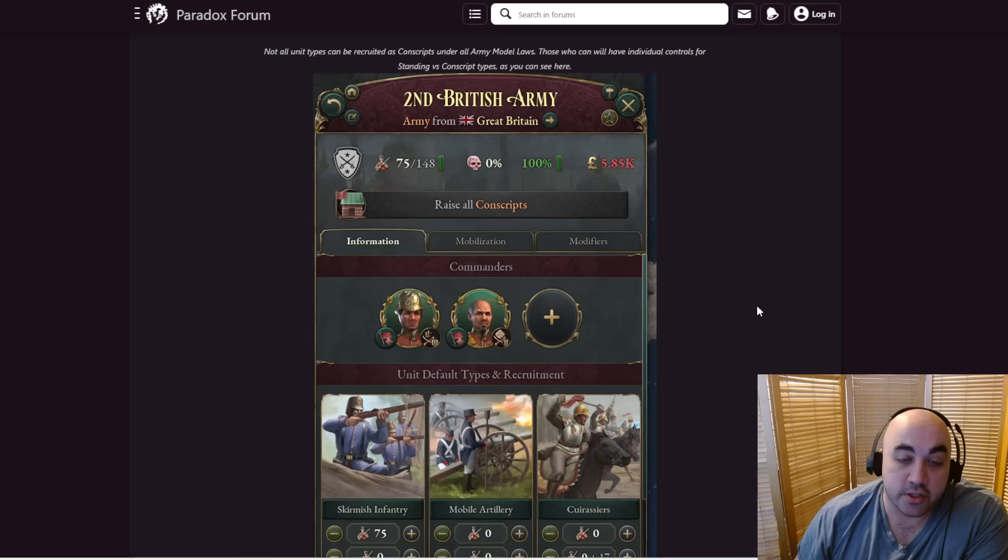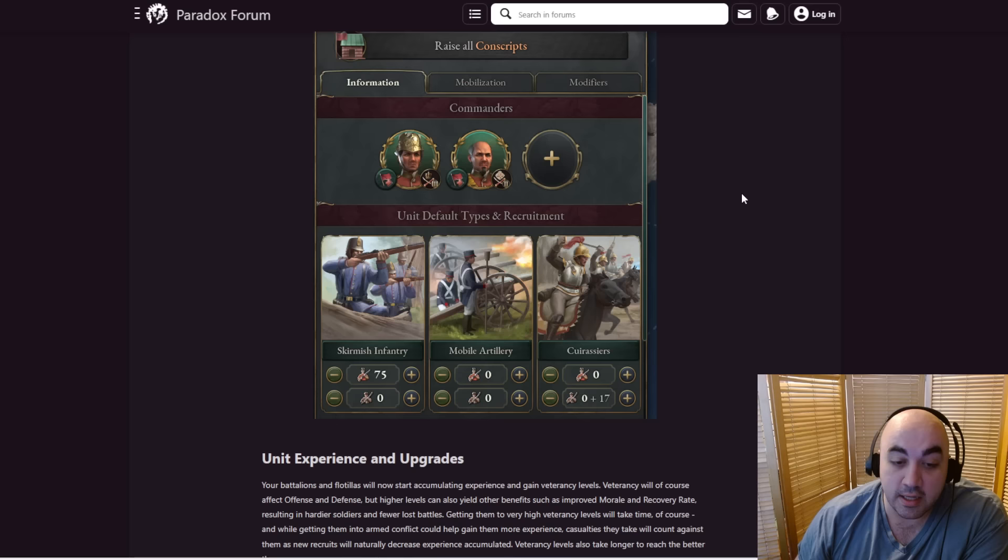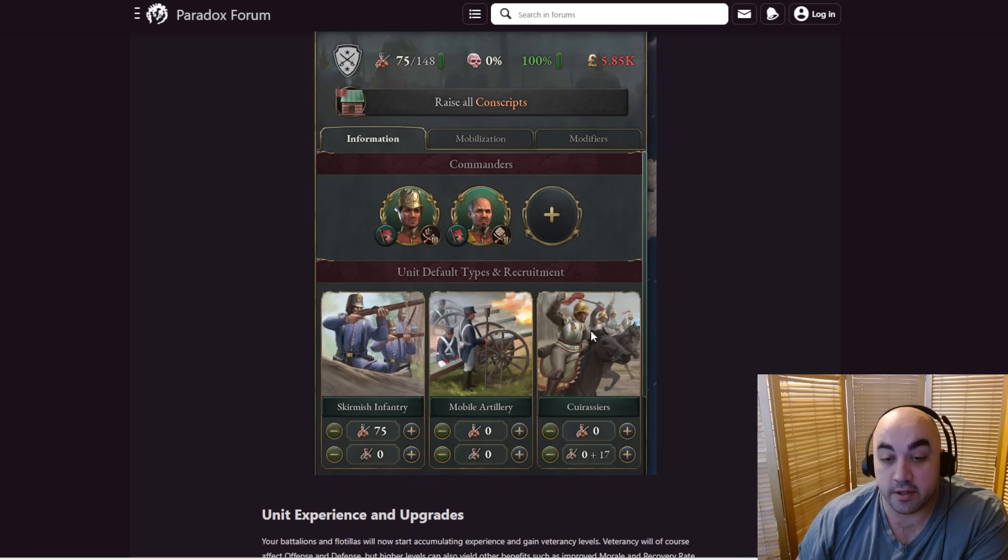It'll be fun to delve into. I hope these units actually have differentiation, because in the current iteration of 1.5 before this update, skirmish infantry, mobile artillery, and cuirassiers all have the same military stats — so you just recruit all skirmish infantry. Hopefully they have a little bit of different things, like maybe cuirassiers give front advancement speed, skirmish infantry give defense, mobile artillery is more offensive or something like this.